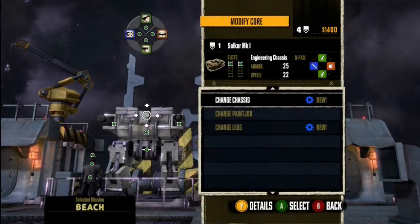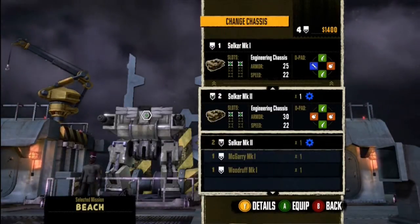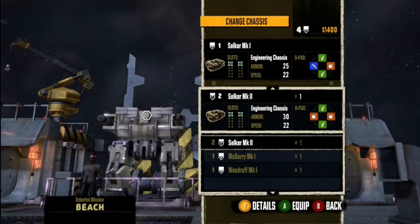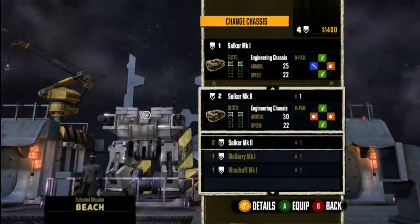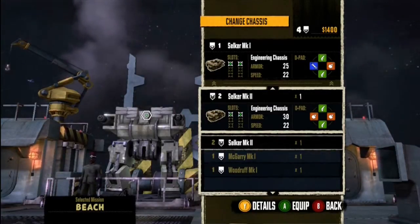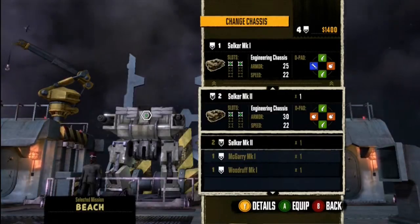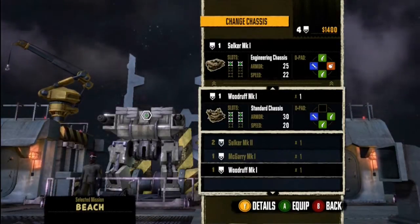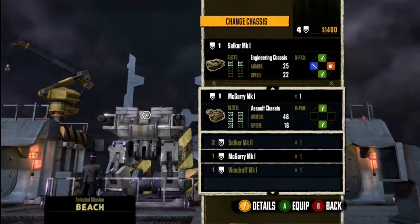So you modify your core — that's your trench — and then you get your chassis. I have two Selker MK2s, one McGarry, and one Woodruff, and I'm in Selker MK1. It's a light chassis — it's really fast compared to the other ones, less armor. Each arm has one slot. For the heavy one, you have one arm with three slots and one arm with two slots. The Woodruff is your medium, with two and two. I'm going to use the McGarry for this mission since I don't have to move a lot.